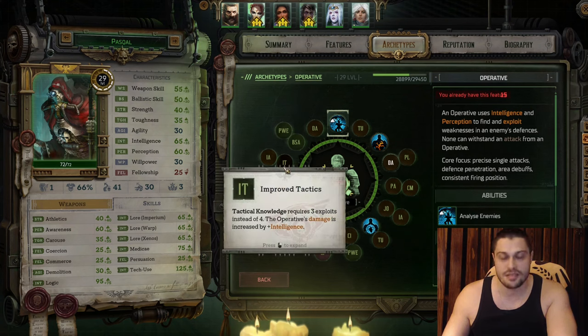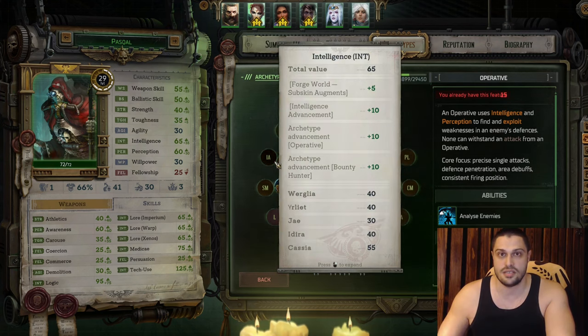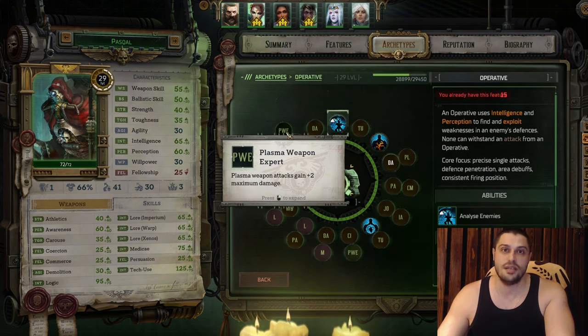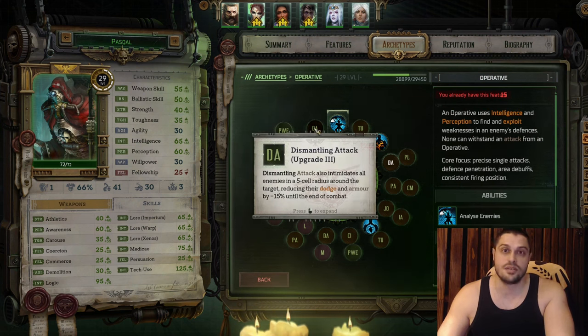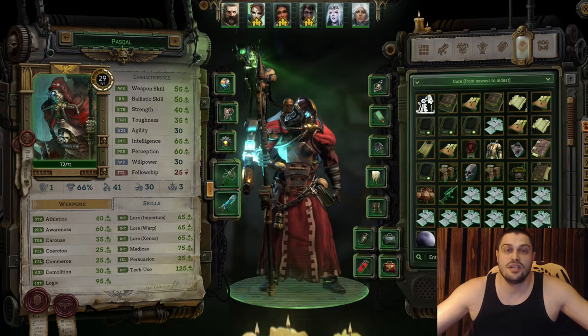On the next level we learn Improved Tactics, which upgrades Tactical Knowledge into a better version. For characteristics, we're going to learn Intelligence. On the next level, we learn Ballistic Skill so we can shoot more often and be more precise. The final talent upgrade in this archetype of Operative is Plasma Weapon Expert, because you're going to use plasma weapons as well. The last level belongs to the ultimate upgrade — Dismantling Attack upgrade number three, which additionally debuffs all enemies around the Dismantling Attack target, giving them penalties to dodge and armor by 15.